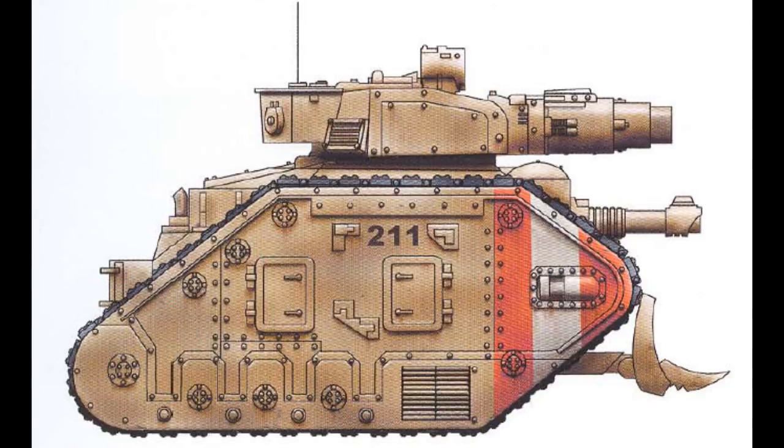Enemy forces were unable to make it past the combined force of the titans and the Conqueror tanks, and after the titans created breaks in the defenders' defensive line, the Conquerors rushed into their midst, completely annihilating the traitors. After their success, the Leman Russ Conqueror was put into full production and was slowly but steadily exported to Imperial Guard armored regiments across the galaxy.